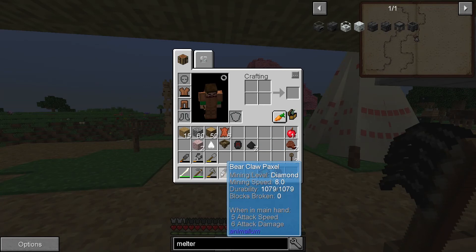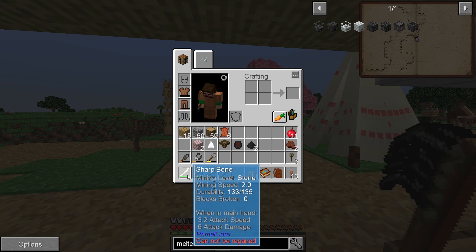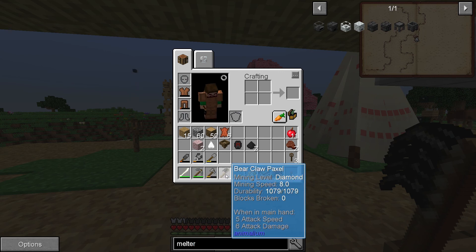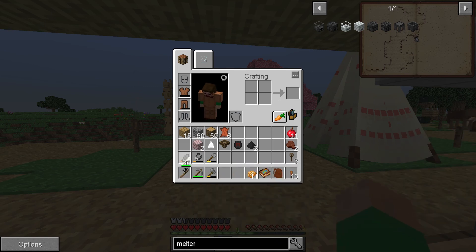This should be a better offensive weapon for us — attack speed 5, 6 attack damage compared to our sharp bone which is slower but the same attack damage, so not that much different. I don't know if this can be repaired either. Looks like it's a mining tool, mining level diamond? I guess all tools show that. Anyhow, I'm going to give that a try and see how it goes.